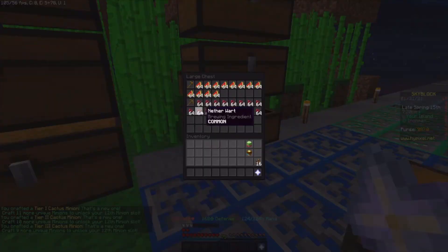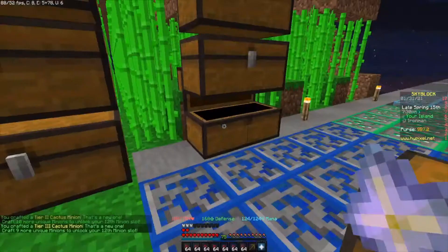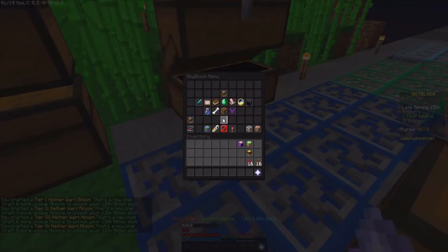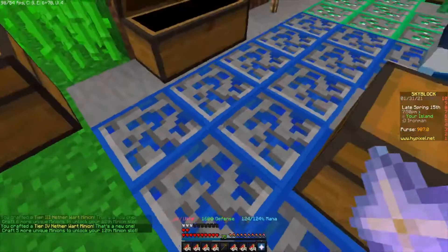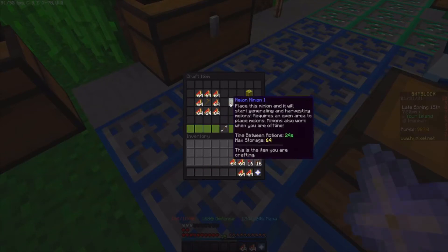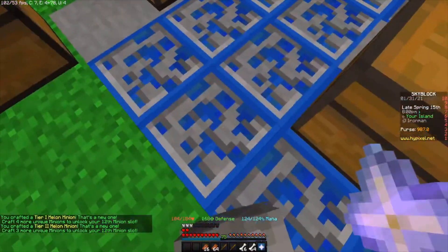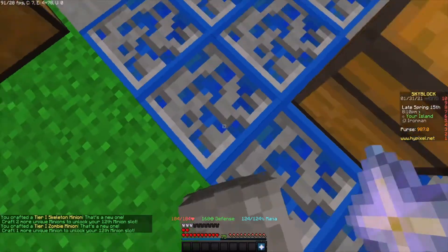We've gotten a lot more minion crafts. I went to the hub and switched a few times. A video is going to be coming up of me crafting a bunch of talismans since I've been unlocking them through farming collections. That minion only got to tier two though, that sucks. I think these are the last two minions — the two combat minions: a skeleton minion and a zombie minion. So yeah, that was quite a few crafts.